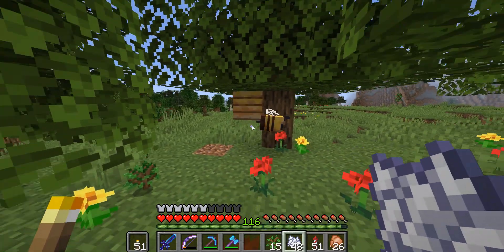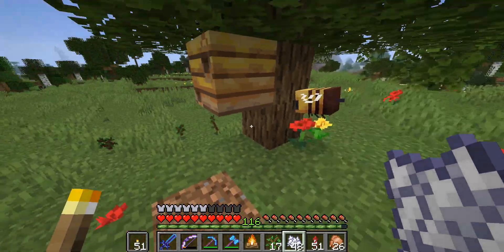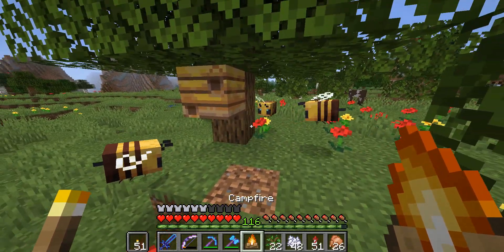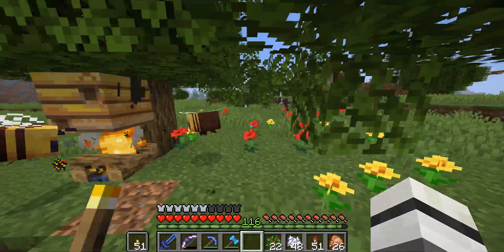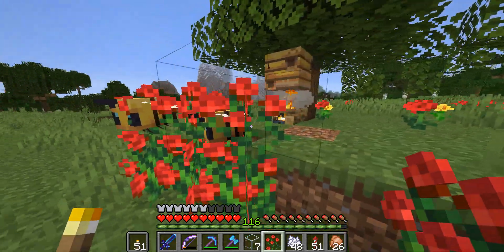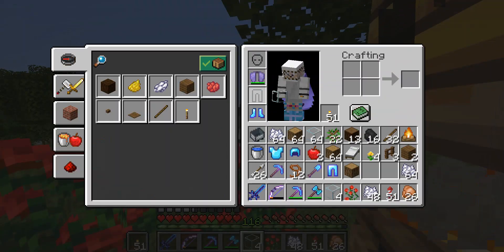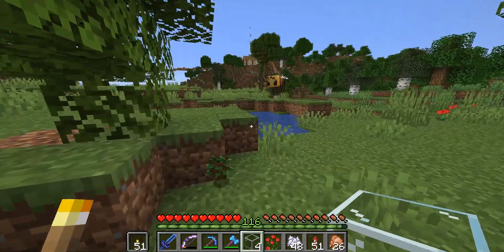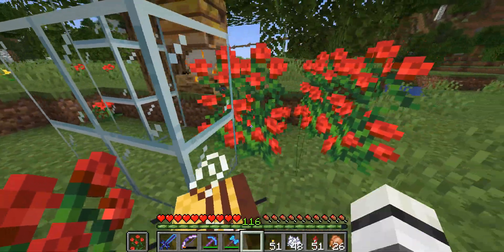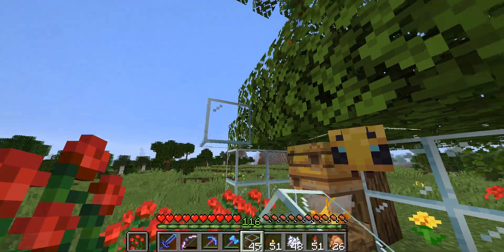We've got a bee — we have a beehive! Awesome. We've got a ton of flowers in this area and we want to get this little bee to be our friend. There are three bees here. I need to place a campfire below the beehive and place a ton of rose bushes around it — yes, they love the rose bushes. Bees are my friends because I'm wearing my bee suit. If I place flowers in my right hand they will follow me, and I need to build a little area to cordon them off.